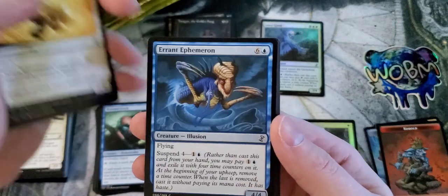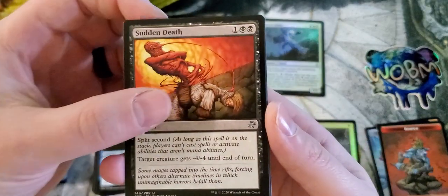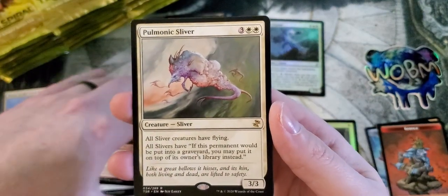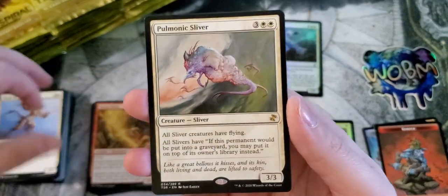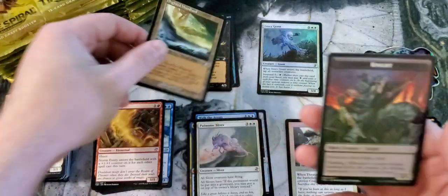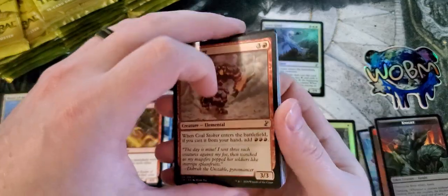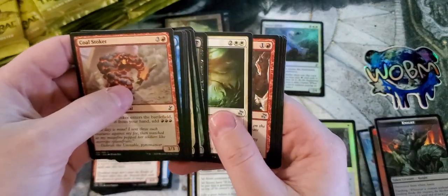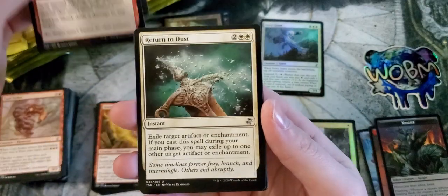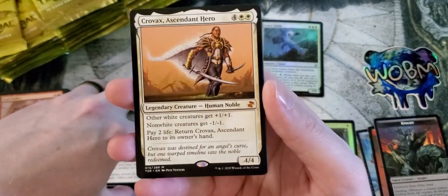We'll go through a couple of packs slow-rolling the commons and then move through them. Sudden Death, Whipspine Drake, Stormfront, and the Pulmonic Sliver. The slivers are back — I absolutely hate playing against slivers. And the Blighted Woodland. Sudden Shock, Return to Dust — just had another reprint — and Crovax the Ascendant Hero for our first Mythic.